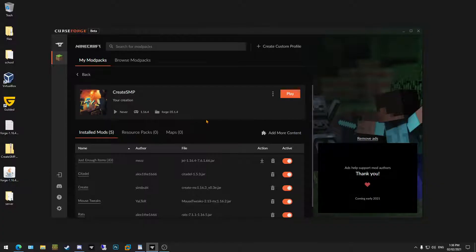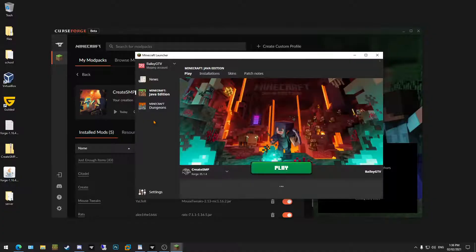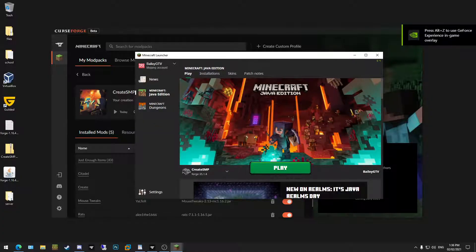Just play the pack — there we go. It'll bring up the launcher and then you can play with your friends.